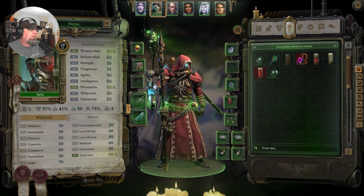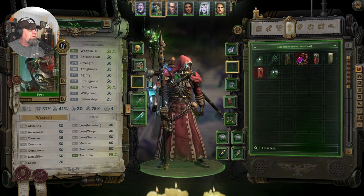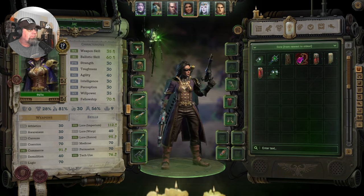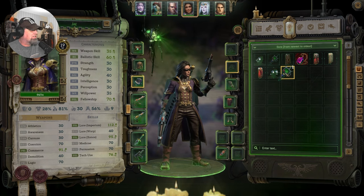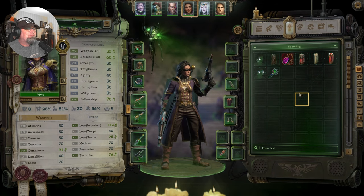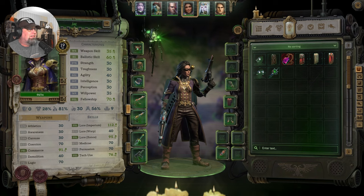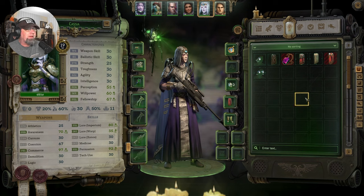He's got a full handout of gear. We could do this — what's his awareness? 50? We take him a lot. What does she have? Let's give her the awareness. Her awareness sucks. Never mind. Your awareness is 60, you've got a spot. There we go, we'll give it to you.